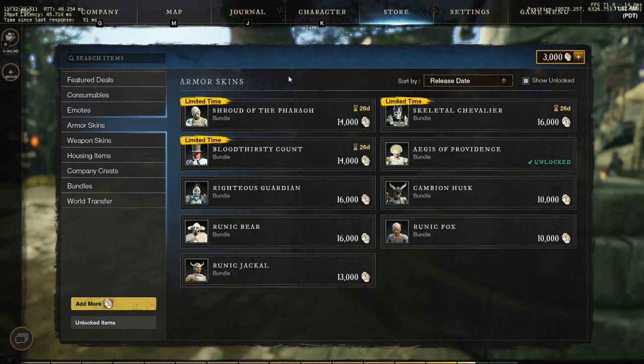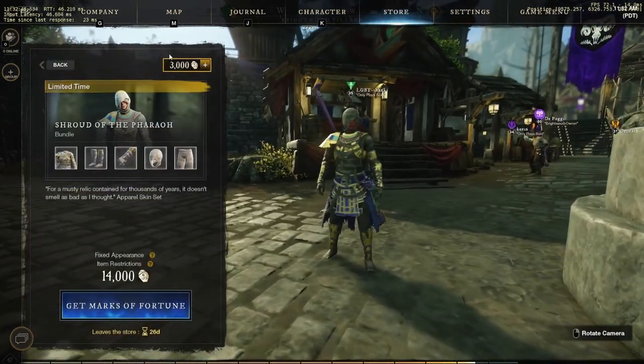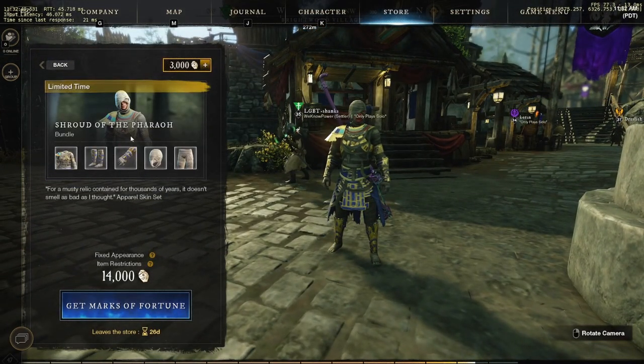For the skins, you have Shroud of the Feral, which is pretty sick — I'm digging this one. For a musty relic contained for a thousand years, it doesn't smell as bad as I thought. It's 14,000 coins. I'm on the ropes about this one.